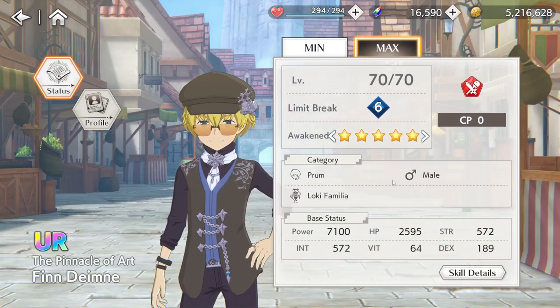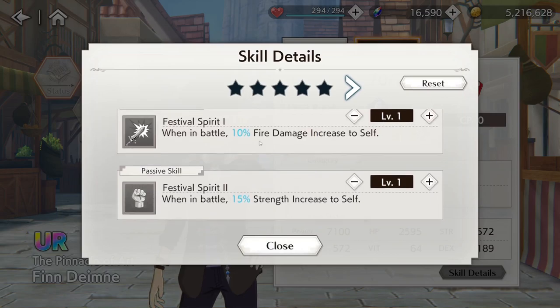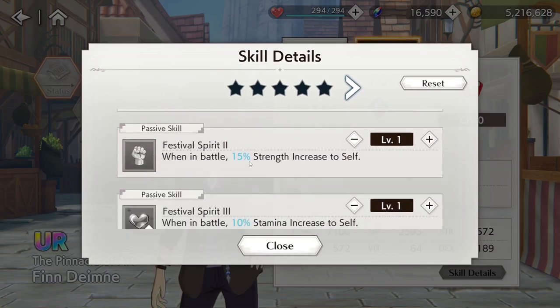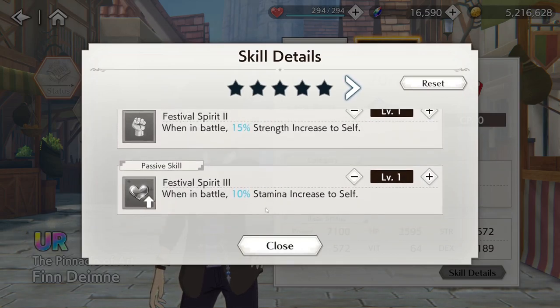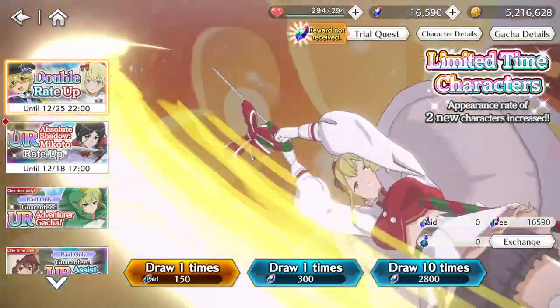Let's take a look at what Finn does. I would have preferred Finn getting the adventurer role, since Eyes already has a seasonal, but obviously they know what's gonna sell — that's how they handle things. He has a front-facing round AoE attack, so he does have an attack ability, which is cool. He applies 20% increase action skill damage to self for 20 seconds, fire damage increase to self, strength increase to self, and stamina increase to self. Very neat.